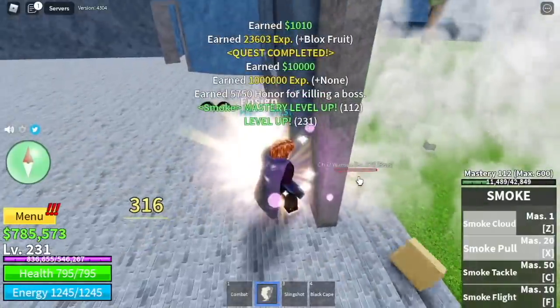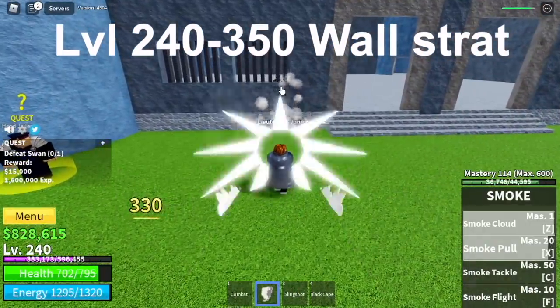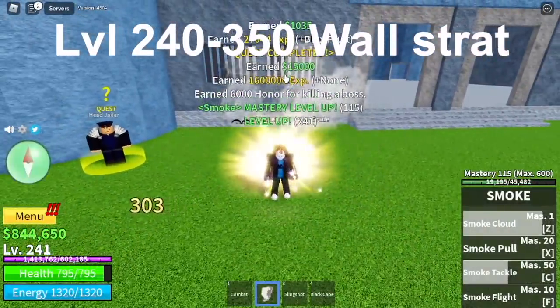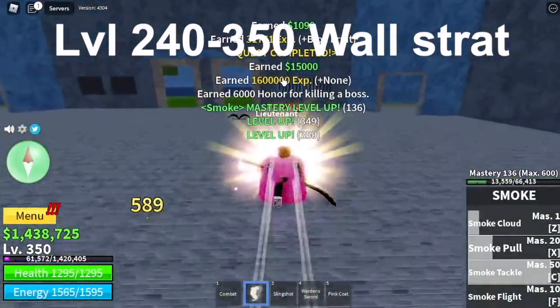The only difference is when you do it with Swan — you cannot use your left clicks. Focus on using your Z, X, and C skill. Go inside, but go again outside. Use the wall to defend yourself, and that's it. The goal here is to reach level 350.